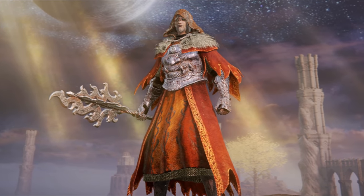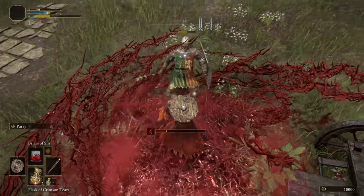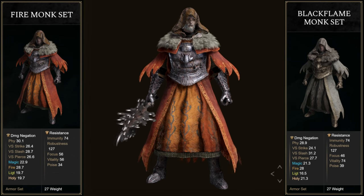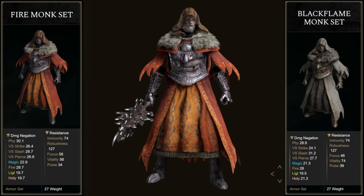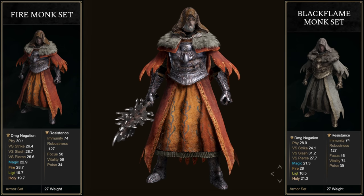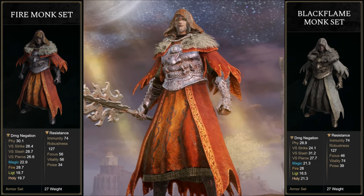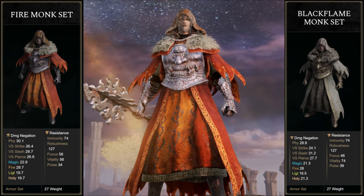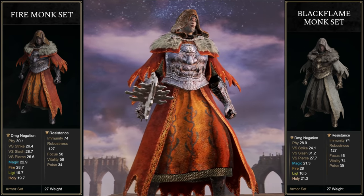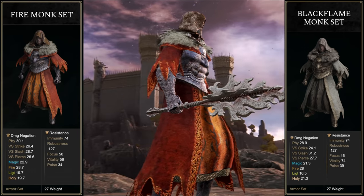Today in Elden Ring I'll be showing you where to obtain an incredible mage armor set easily, and we'll also be getting some hidden spells and weapons. The Fire Monk armor set is arguably better than the Black Flame Monk set and much easier to obtain. Here are the Fextra Life stats side by side. Both armor sets have the same weight, however the Fire Monk armor set has higher overall physical defense and even higher magical defense. The Black Flame Monk set has slightly higher resistances, but that's a less useful stat, so overall the Fire Monk armor is statistically better. It then comes down to personal preference.